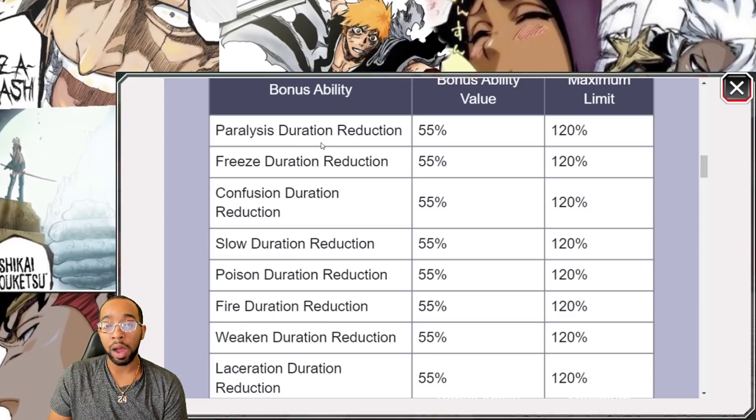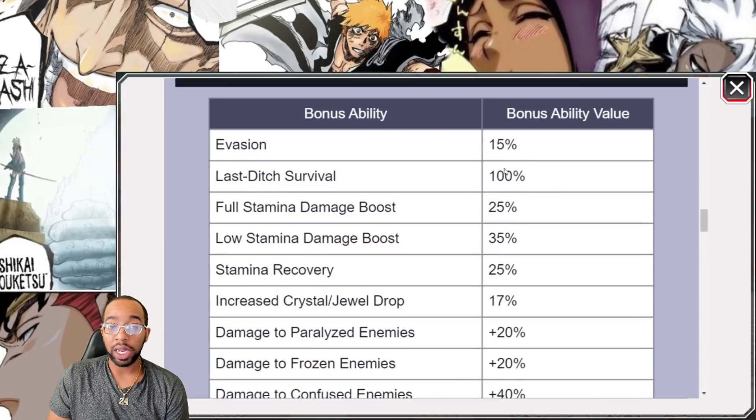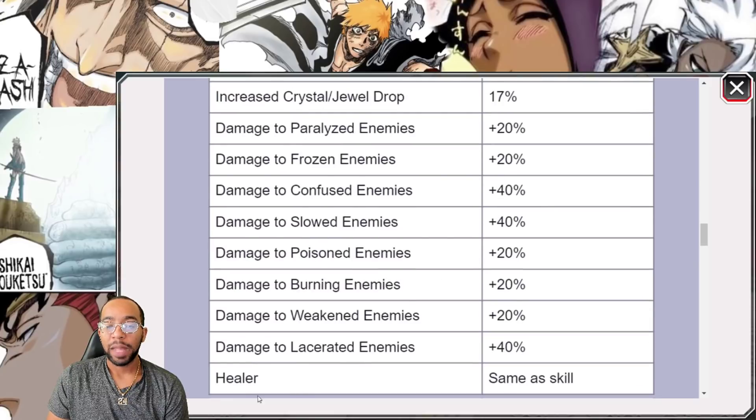These status resistance skills needed to be on here just to give us the option for stuff like Guild Quest. Are these top tier choices? Not at all, but they needed to be here. I think they should have been 65% though, more like an enhanced skill — similar to how they did evasion, full stamina, and low stamina, which are all boosted at 25%, 35%, 25%, 5%, and 15%. Healer is one of the worst skills in the game — all it does is heal you for about 5% to 7% more. It doesn't allow a character that can't heal to heal. That's a throwaway.